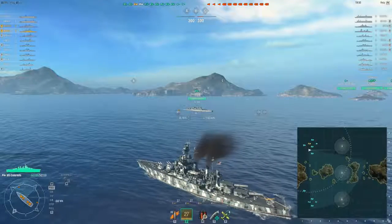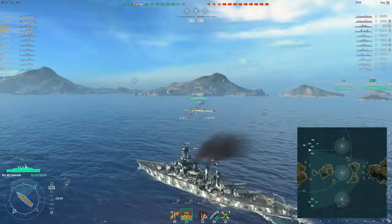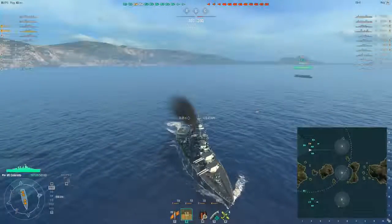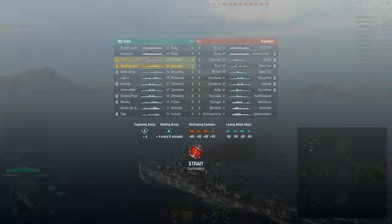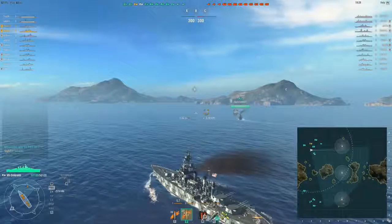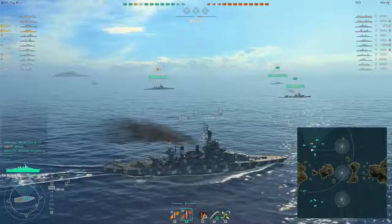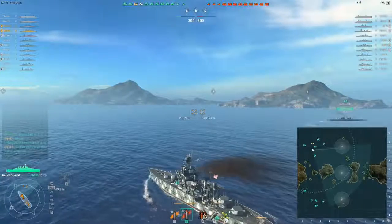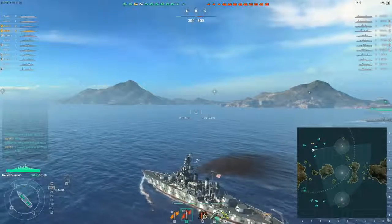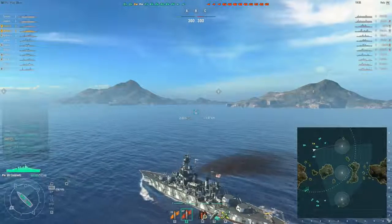Wasting some time here with the Tier 7 Colorado. That Cleveland was up in the air when we spawned in — he dropped down and splashed in, which is kind of amusing. We have a really good matchmaker — it's a Tier 7 match. The matchmaker seems to get bad for the Colorado; you get a lot of Tier 9 and Tier 10 battles. A lot of people don't know that the matchmaker is 3 up and 3 down, so Tier 7s can see all the way from Tier 4s to Tier 10s. Nice matchmaker for us on this one.